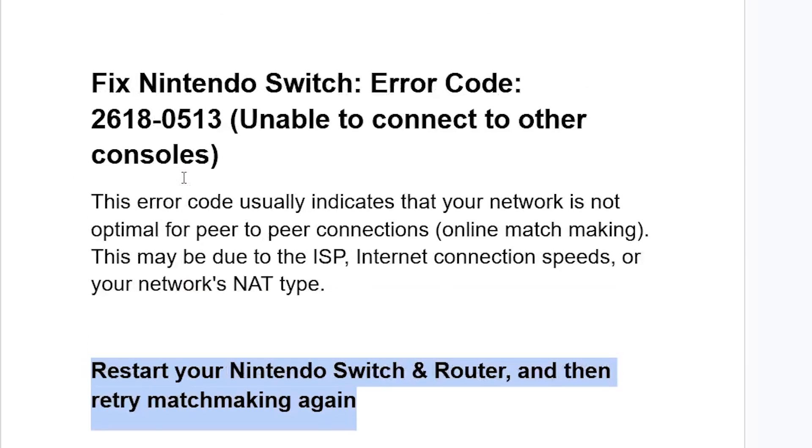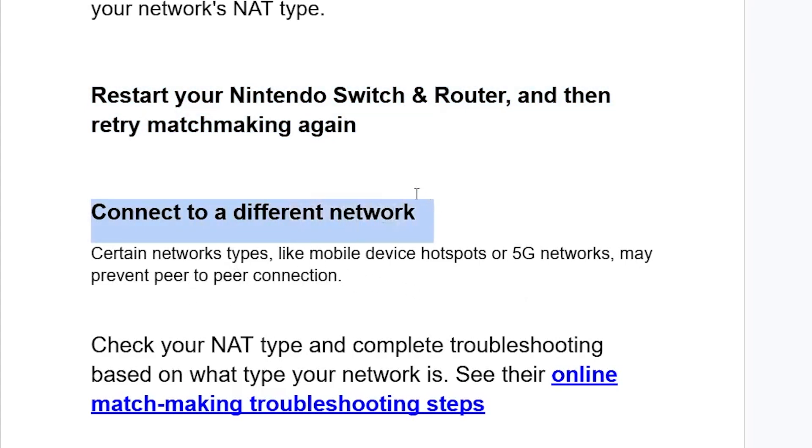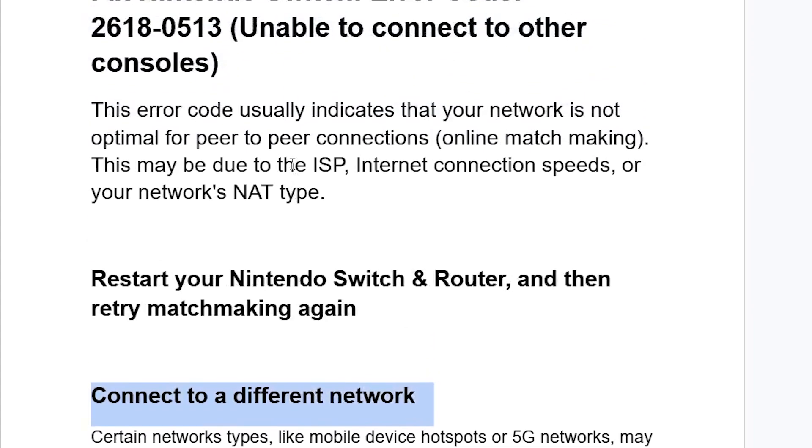If you're still facing the same issue after doing so, try connecting to a different network. Certain network types, like a mobile device hotspot or 5G networks, may prevent peer-to-peer connections. Try a different network and check if the issue has been resolved.